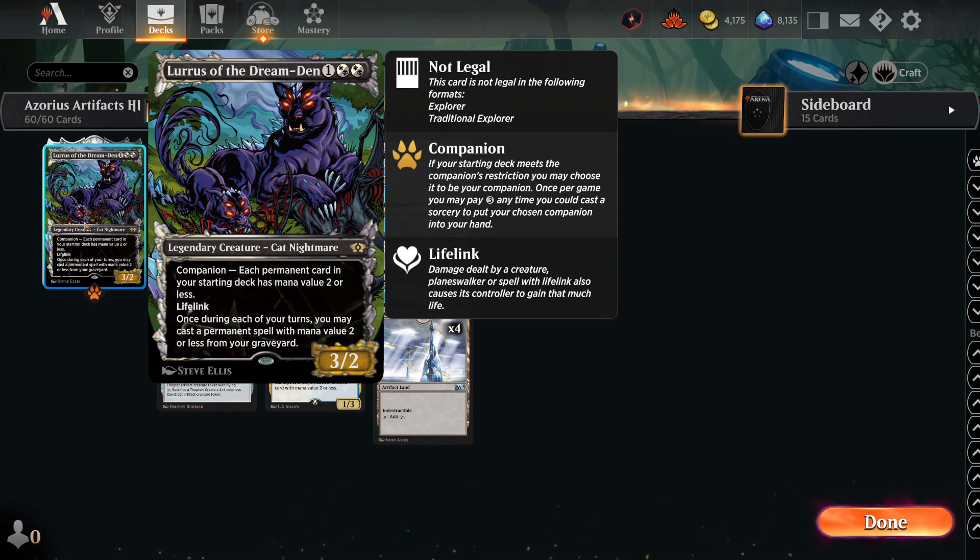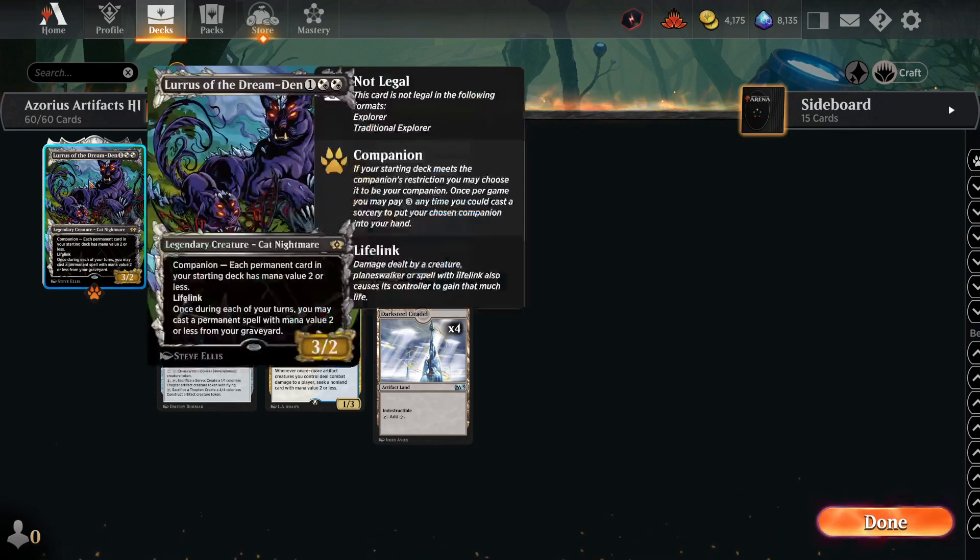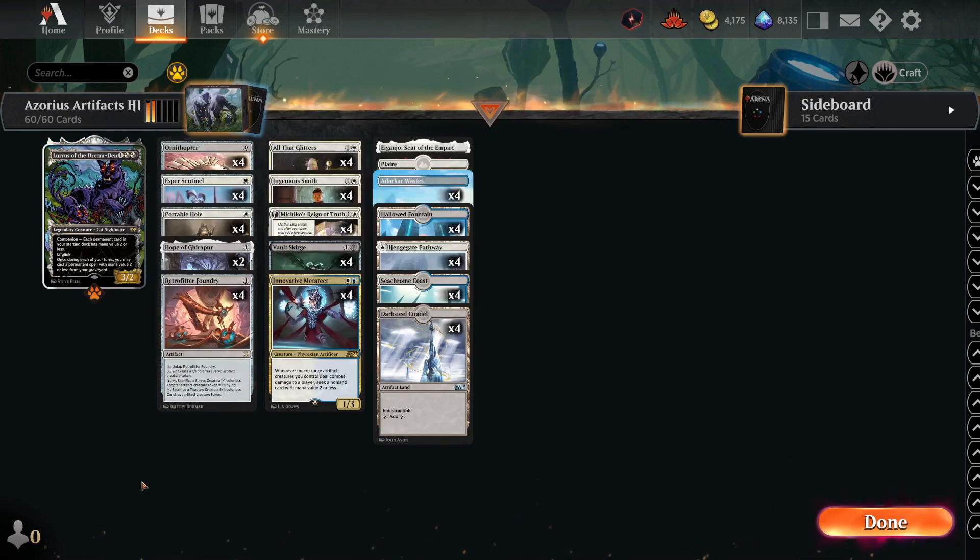This guy can be your champion if every card in your starting deck has mana value of 2 or less, and we do fit that criteria. For 3, you can put him into your hand, then you pay 3 more and he is a 3-2 with lifelink. Once during each of your turns, you may cast a permanent spell with mana value 2 or less from your graveyard. So if the opponent has a lot of removal, you just put it back out with Loras the Dream Den.